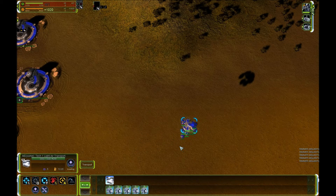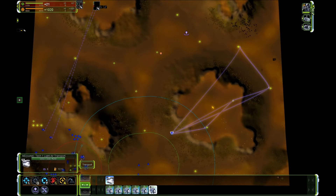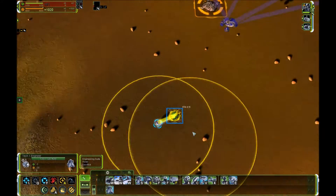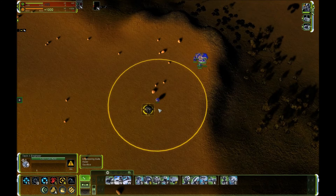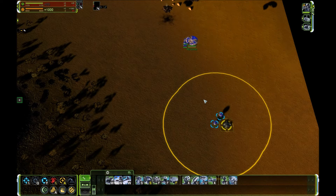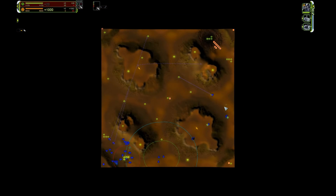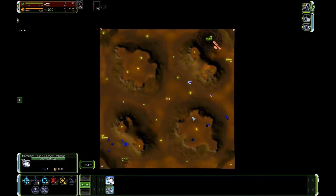Then we have the slightly more complex manual drop, which is about putting units in different spots. You take the transport, give a movement order, and place units — one engineer here, one here, two engineers here, one here. As you can see, it's going to drop these engineers in the selected places. It is totally fine to only unload part of the transport's units and spread them to different locations.